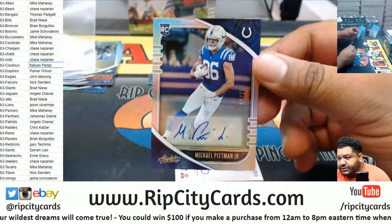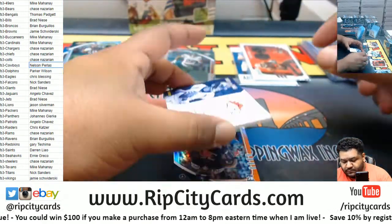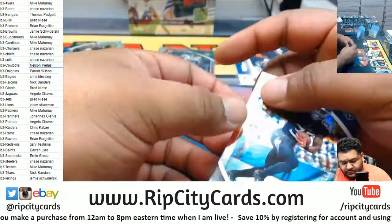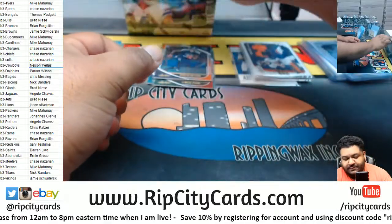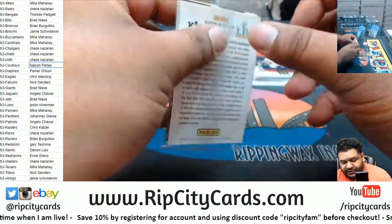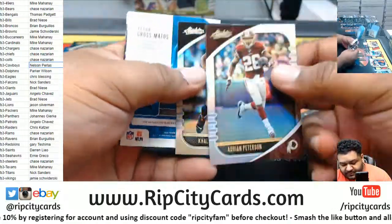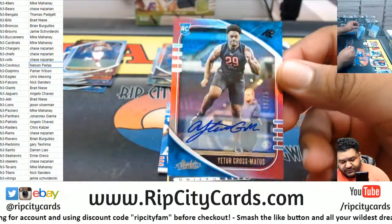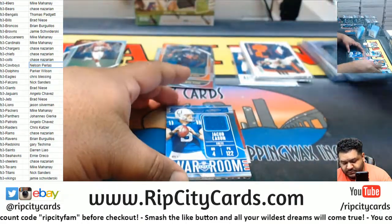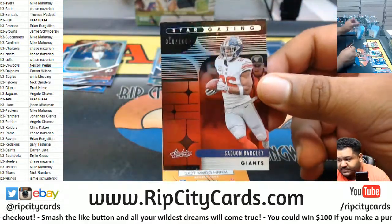Michael Pittman Jr. to 75 Colts autograph. Drew Lock to 49 Broncos dual relic. Darrington Evans to 75 Titans. Absolute Football is nice — you get about three autographs and two relics per box on average, and you've got those Kaboom inserts which are big-time money. We have Yadarius Gross Matos to 75 Panthers rookie auto. Jacob Eason to 189 Colts relic. And a Saquon Barkley Stargazing insert to 100 — that's new this year.